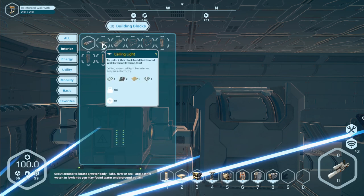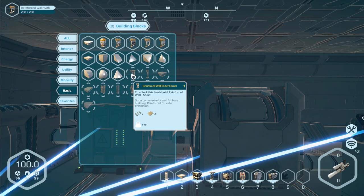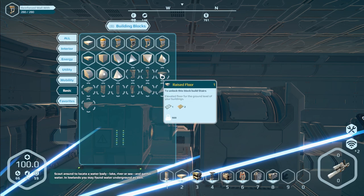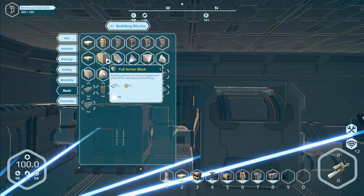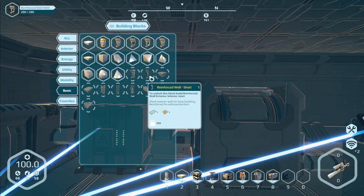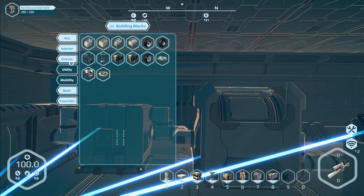We got stairs! What do I need for ceiling light? Okay, to build this - build reinforced wall exterior interior joint, that's fine. Build this reinforced wall short - whoa, what's this? Reinforced wall exterior interior conveyor joint, what is that? Where's the reinforced wall thing to unlock - build four walls short, interior exterior joint.